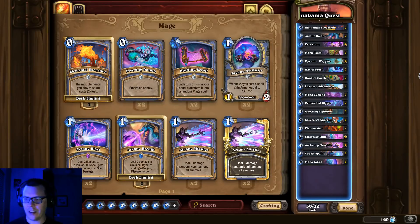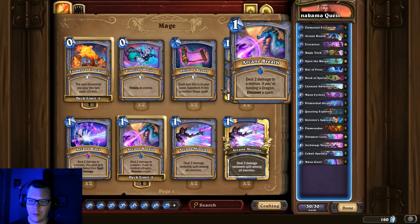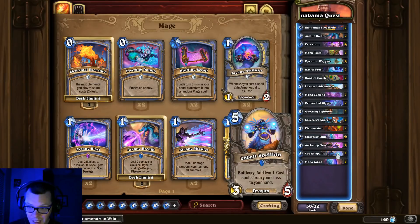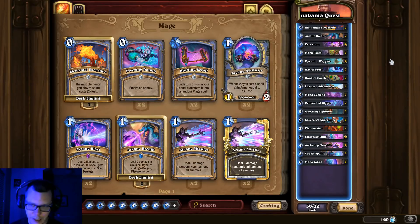Quest Mage — the deck that never goes away. This is Nakama's build, a little different from what you may have seen. He took this to Legend day one of the month and I think this list is worth giving a shot. It's running two Arcane Breaths — you might wonder why, but you've got two Cobalt Spellkins, and Mage has some amazing one-cost spells, so this accelerates getting your quest done. There's also an Archmage Vargoth, which I consider an anti-control tech — though that might be a card you want to cut for an Arcane Intellect or Star Scryer. Especially with everyone targeting Quest Mage right now, you can really catch them off guard playing a list like this.